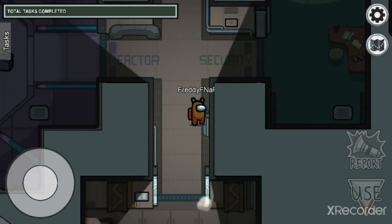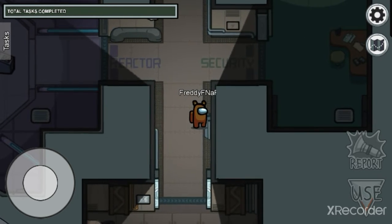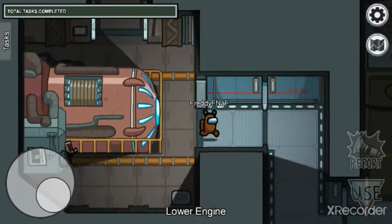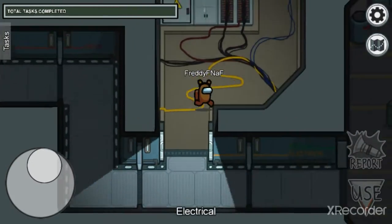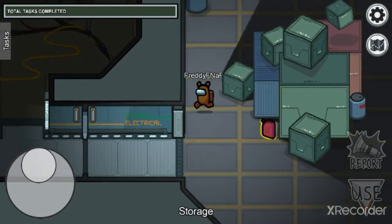Another one — lots of people know this — you can see the vents open and close. That doesn't always mean they're coming out of the vents; that can also mean they're going into the vents and you won't catch the color. I've learned that the hard way — I thought they were going out of the vents, turns out they were going in and I couldn't see them.